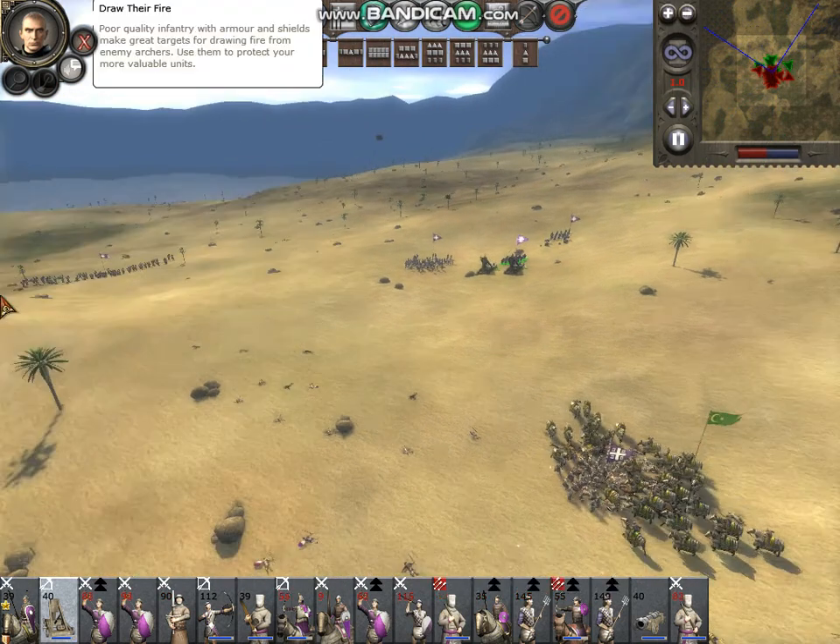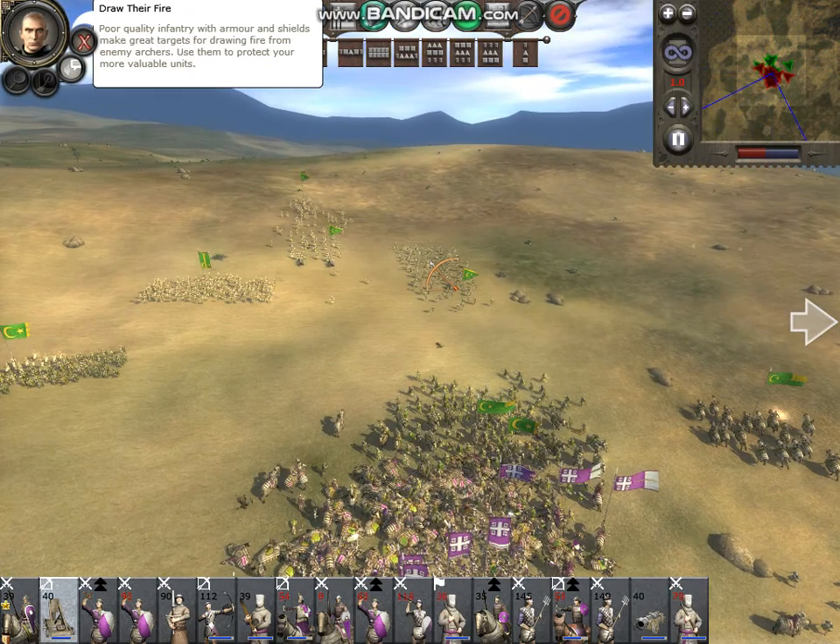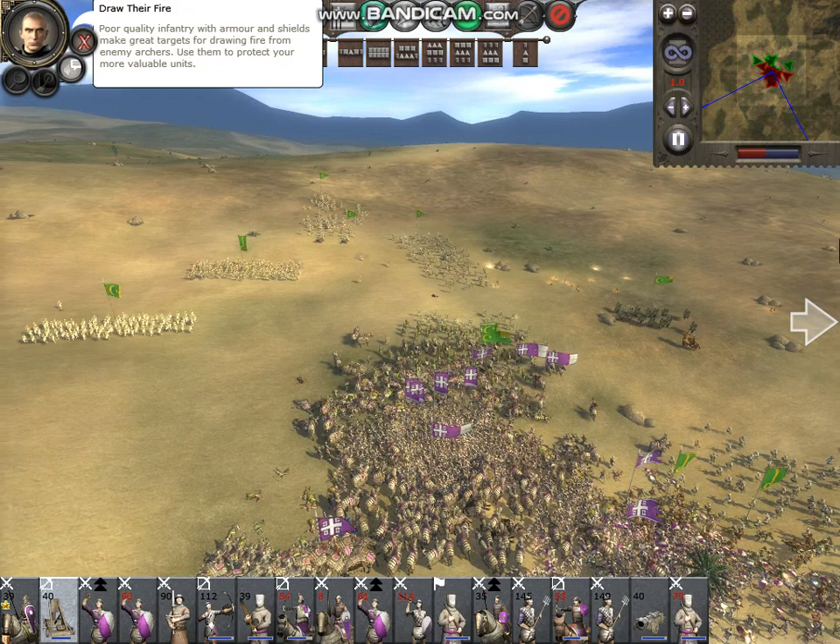Poor quality infantry with armor and shields make great targets for drawing fire from enemy archers. Use them to protect your more valuable units.